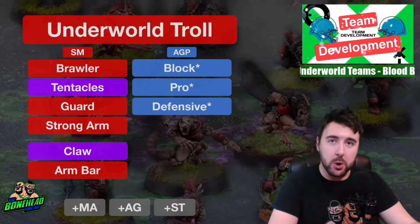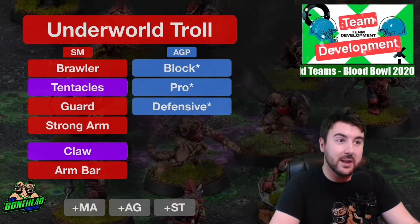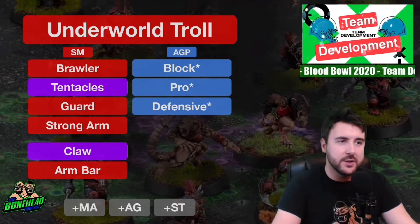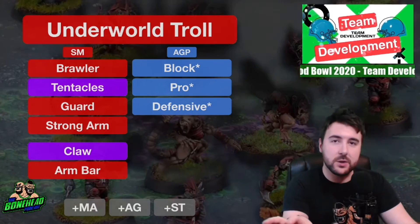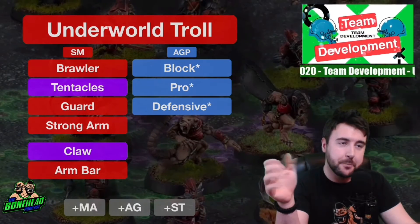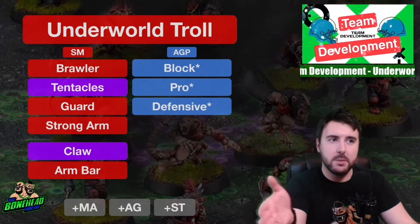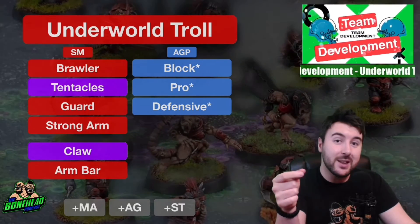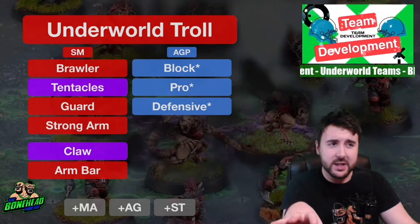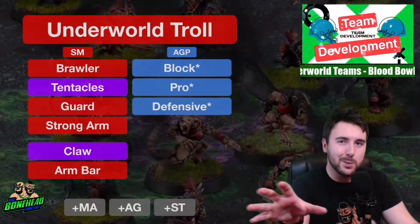Alternatively, you can take the Troll. The Troll has been a staple of the Underworld team forever - Tentacles is its jam. The Underworld Troll performs the role of catapult and blocker, ending up on the front line. Skills that help on the front line: Block is the ideal but a long way off at 12 SPP. Brawler is the cheap man's version - you're most likely 2-die blocking with the Troll, so rerolling a both-down result makes you more effective.